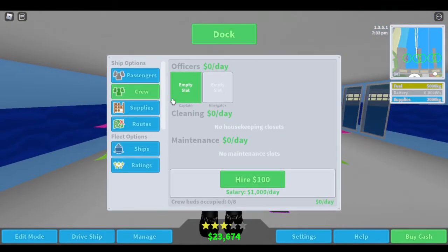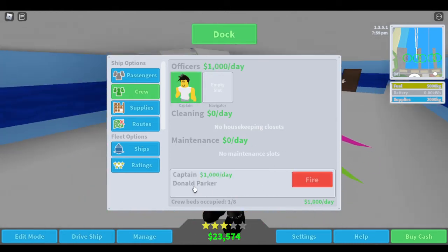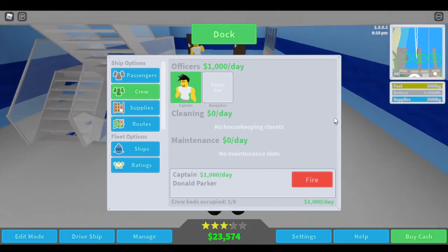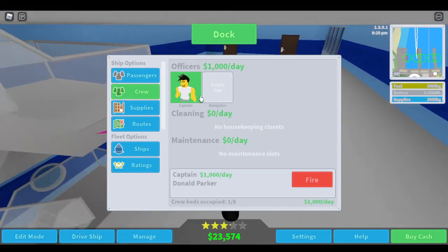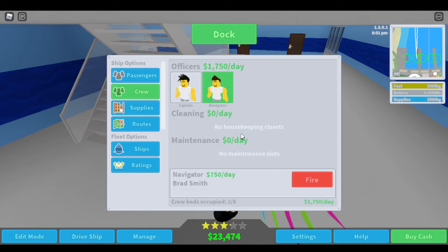Now, manage crew. Hire. They are Donald Parker. Hi there, Donald Parker. How are you doing? He's a captain. How about a navigator too? Okay, so now I guess we don't need any housekeeping.